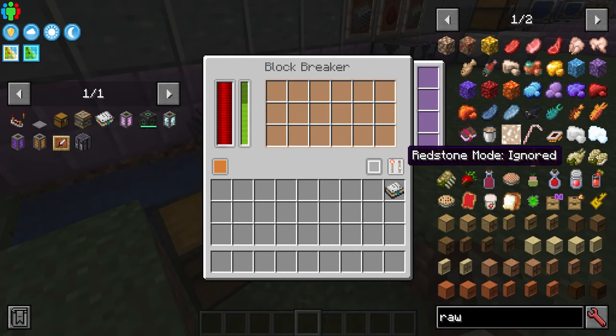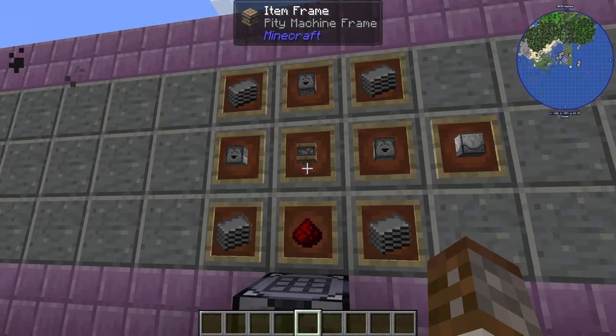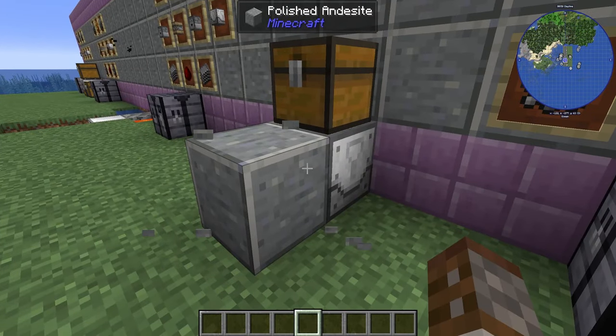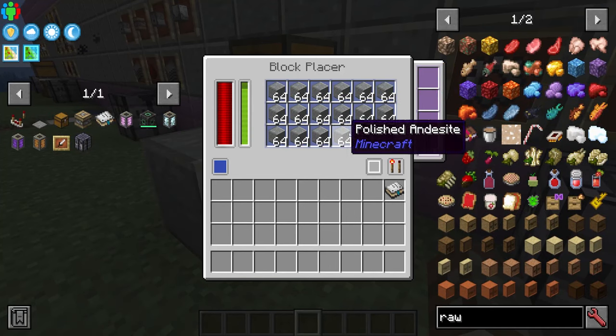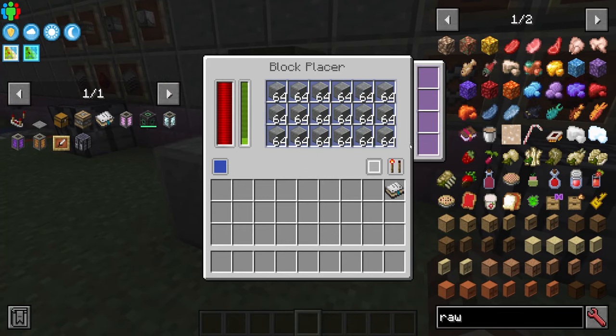The inverse of this is the Block Replacer, made with three droppers, plastic, pity machine frame, and some redstone. It works the exact same way — the working side is the crushing side. It simply needs power, has an inventory which can be automatically piped in, can be controlled with redstone, and again there are no range upgrades — only speed and processing upgrades.